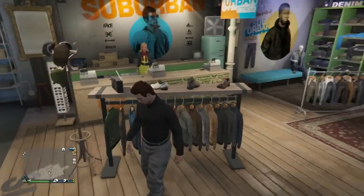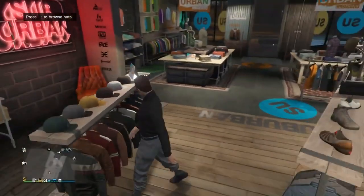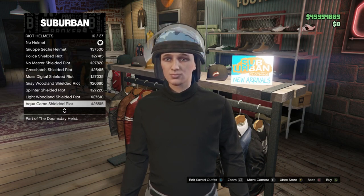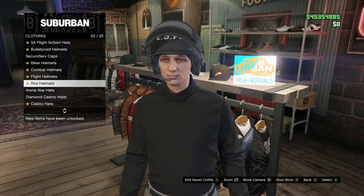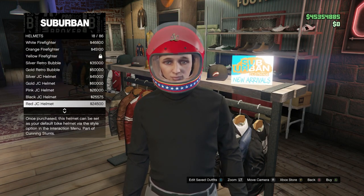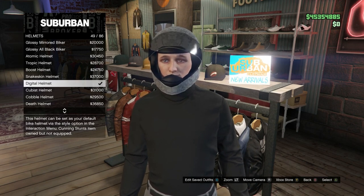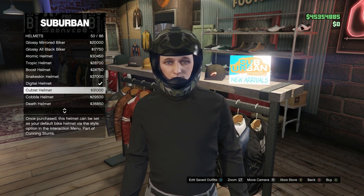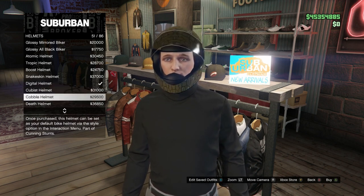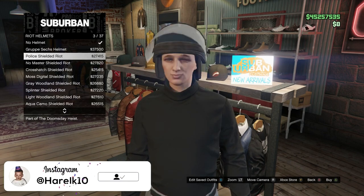For the bulletproof helmet glitch, equip the outfit you want and take off all head accessories — so glasses, hats, masks — but you can keep gloves. Go into the hat section, scroll all the way down to Riot Helmets, and equip the LSPD Riot Helmet. Then back out and go up to Helmets. There are four specific helmets that decide which color you'll get: Digital for pink, Cubist for purple, Cobble for orange, and Death for green. Buy whichever color you want, then go back into Riot Helmets and re-equip the LSPD Riot Helmet.